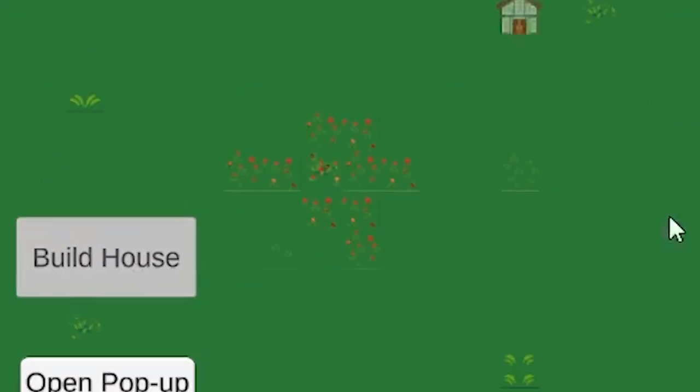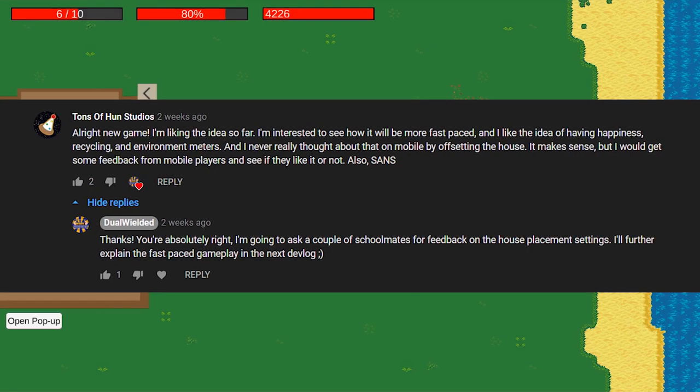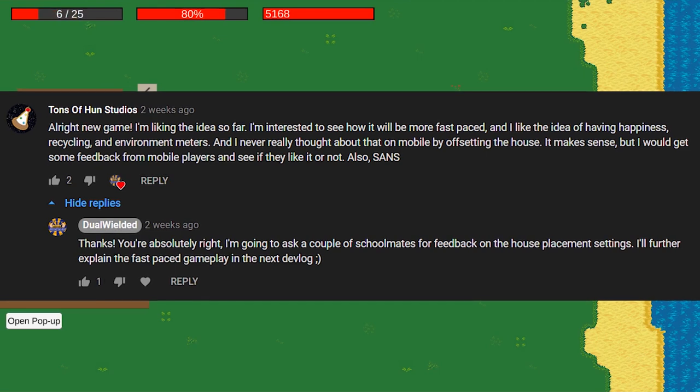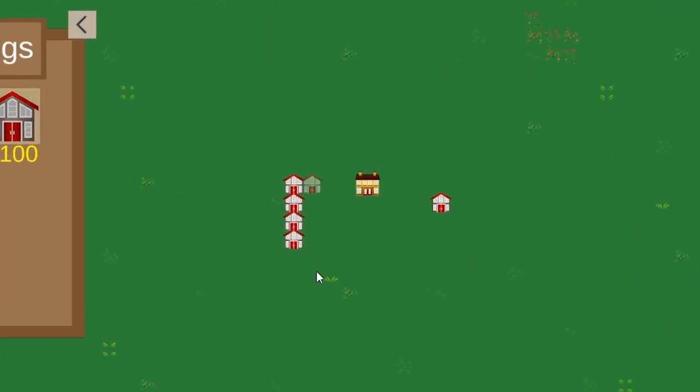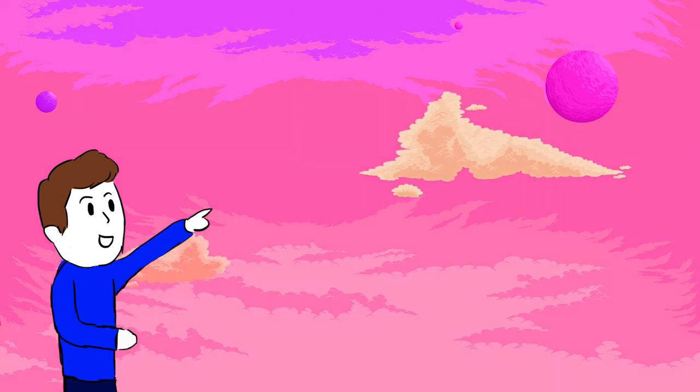So now, instead of this really well-designed button, there's this cool store menu you can open up. Houses now actually cost money. Garrett reminded me to test if the house offset was good and if it actually made sense to players. This is done because the game is a mobile game and the player's fingers would cover the house they're trying to place, so they won't be able to see exactly where they're going to place it. I haven't looked into this yet, but I definitely will.